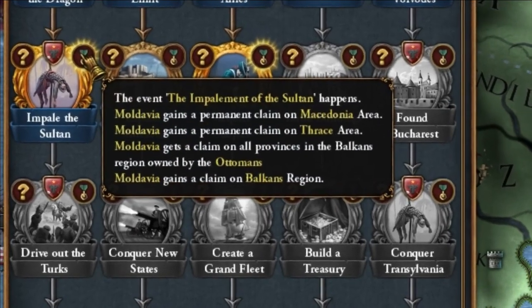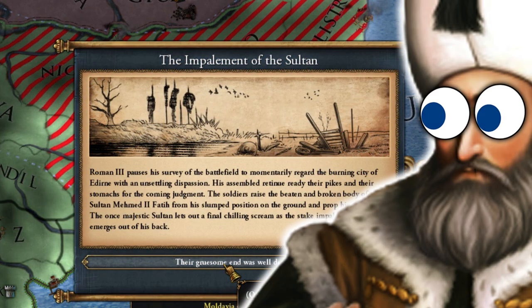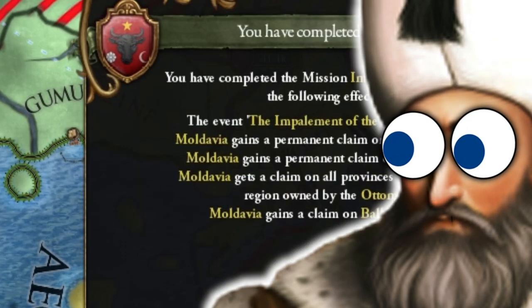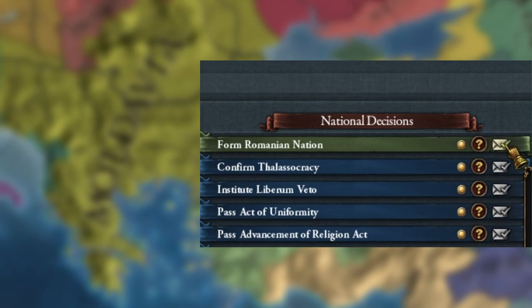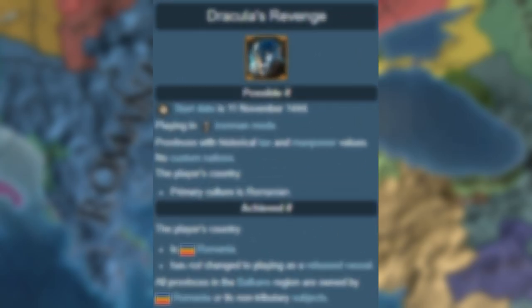This Moldovan mission will allow you to harm Mehmet II, the Sultan of the Ottoman Empire, hurt him very, very badly, until he screams. At the same time, in this guide, I will show you how to create a powerful Romanian empire and get some rare achievements, but I'll show you that at the end of the video.